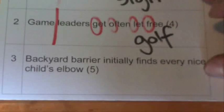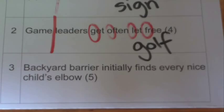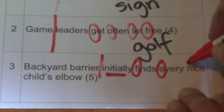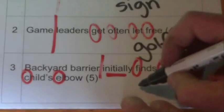Here's our last clue. We're looking for something with five letters: 'Backyard barrier.' We can divide our clue in half there. 'Initially' is obviously a clue word, so it's going to be initially from 'finds every nice child's elbow,' which doesn't make a lot of sense. But if we take the first letters — F-E-N-C-E — we come up with the word fence. And fence is a backyard barrier, which is what the first half of the clue was telling us.